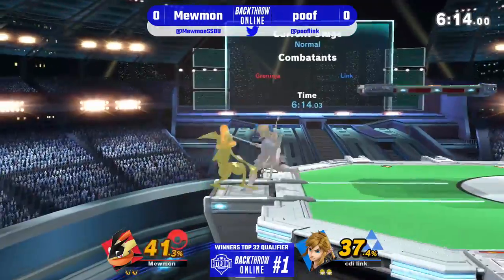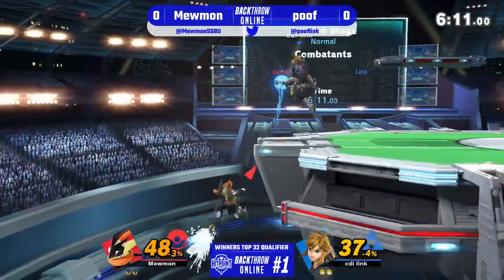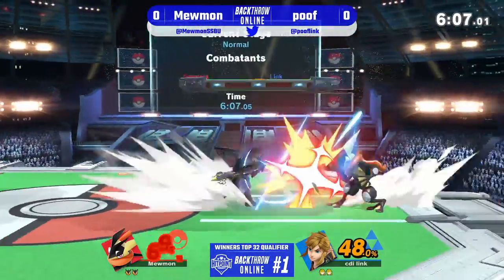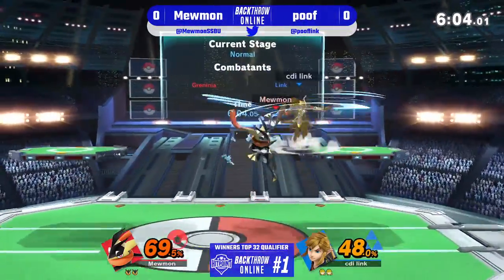Mewman just jumping with these neutral airs, but Poof is starting to catch on, throwing the boomerang up at an angle to catch those jumping approaches. Set up the ledge trap with the bomb, but Mewman finds his way back on the stage.